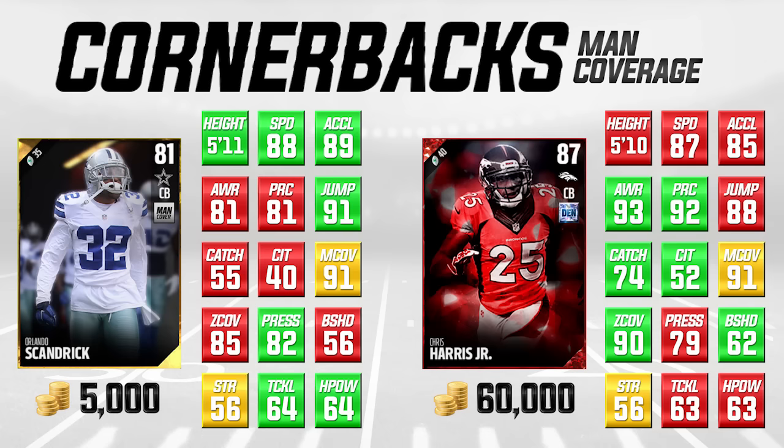Orlando Scandrick is actually quite a bit faster than Chris Harris as well. Looking at pure speed, he's only one higher, but the acceleration he's actually four higher, and that's extremely important. When you're talking about man coverage, you've got to make sure your guys are fast because they have to keep up with some of the faster players on the opposing team when doing slant routes, going deep, or doing corner routes. They've got to be able to keep up and not get burned. If the guy has good man coverage but he's 70 speed, it doesn't matter — he's still going to get toasted every single play. That's what I like about Scandrick because he has the speed, the acceleration, and the man coverage.